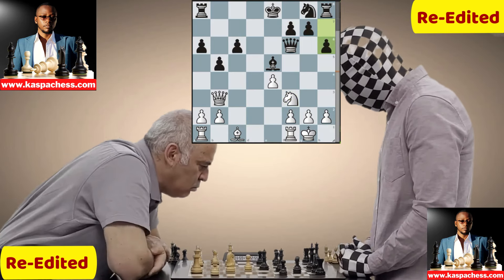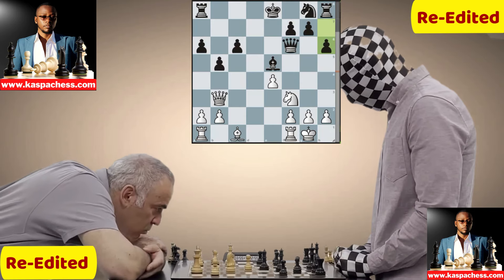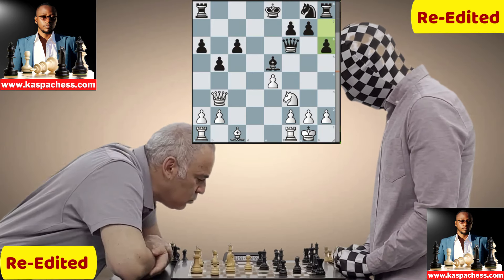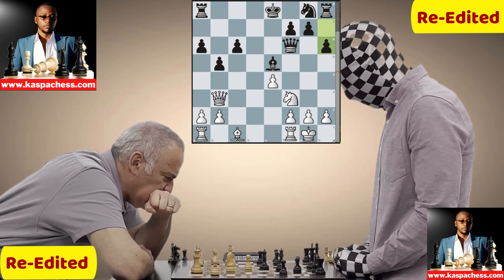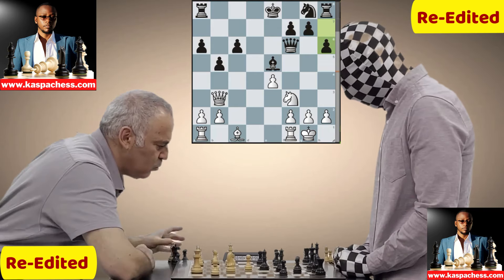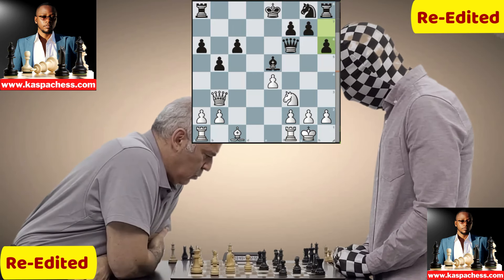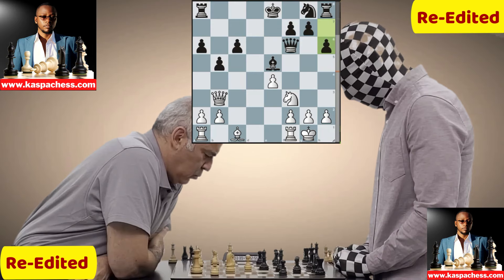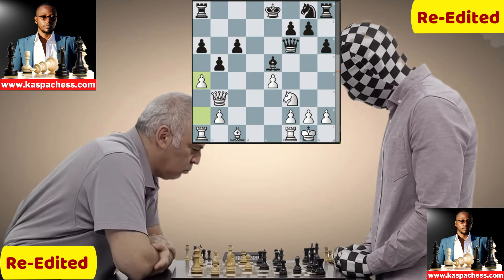Maybe Enigma can stop that idea with pawn to h6 before playing knight e7. And indeed pawn to h6 is played — stopping bishop g5, so now Enigma can play knight e7. Now it's up to Kasparov to come up with a better idea. When you see Kasparov taking his time, just know something more extraordinary is coming. There's no game on the kingside — Kasparov is looking to the queenside.